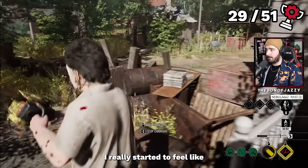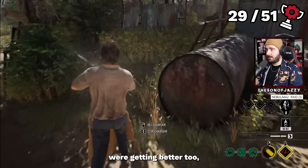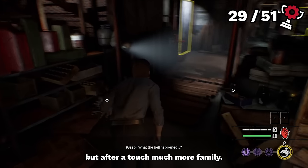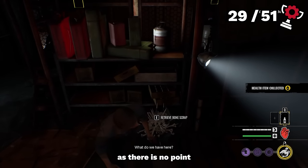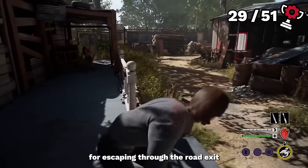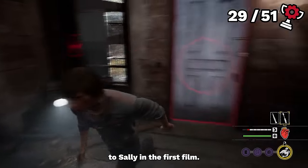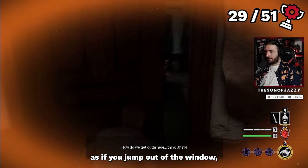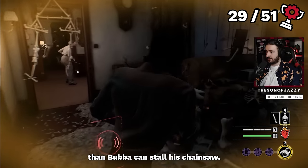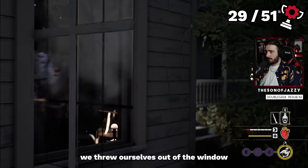By this time I really started to feel like I was getting used to the game and the way it was meant to be played. Survivors were getting better too, which made the games much more engaging. After a touch more family, it was time to get back to victim. On the Family House map, there's a specific achievement for escaping through the road exit after jumping out the front window — a lovely reference to Sally in the first film. This seemed quite intimidating since the family would be on your back extremely fast, so I decided to embrace it head-on with Leland.